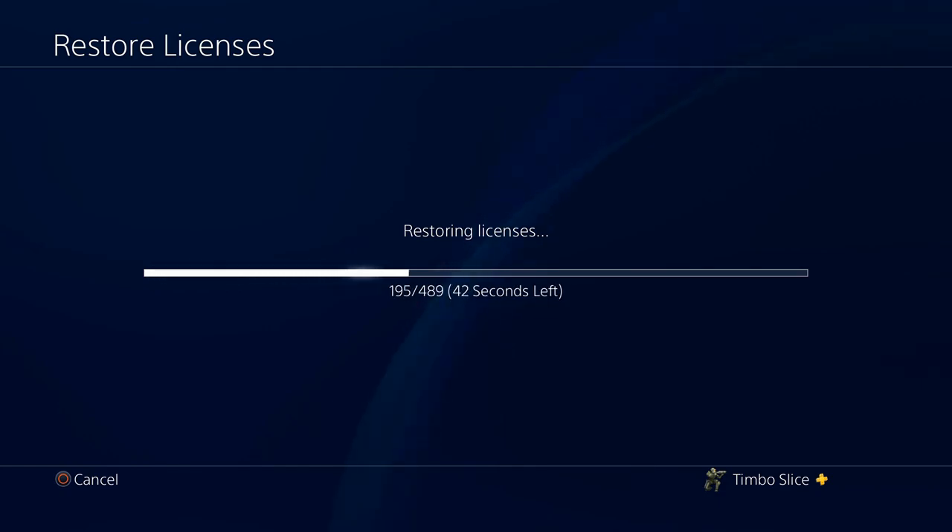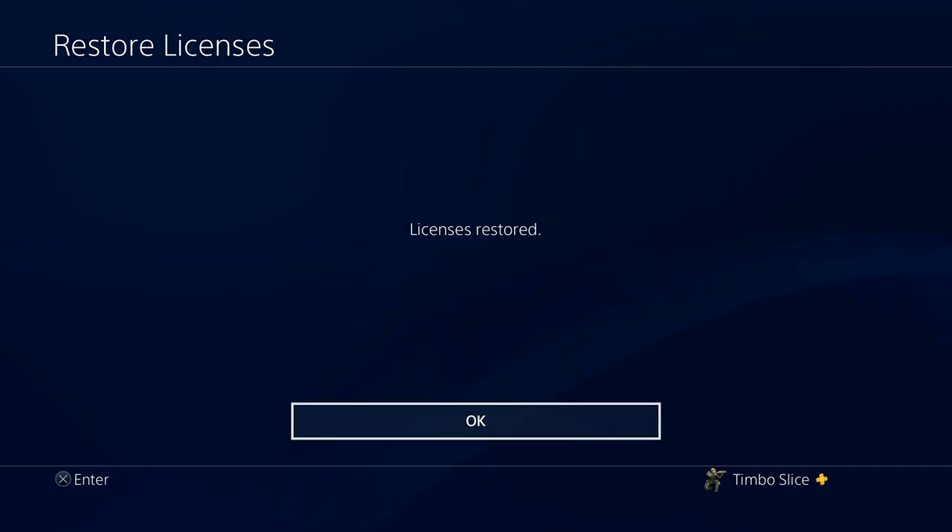This is most often the case for me whenever I get locked games — there's a licensing issue. I just go to this setting and do this and it will fix my locked games. However, from my comment sections on my previous video, it seems like deactivating as primary and then reactivating as primary is the number one thing that helps people out. Okay, so my licenses are restored. Let's go back to the desktop.